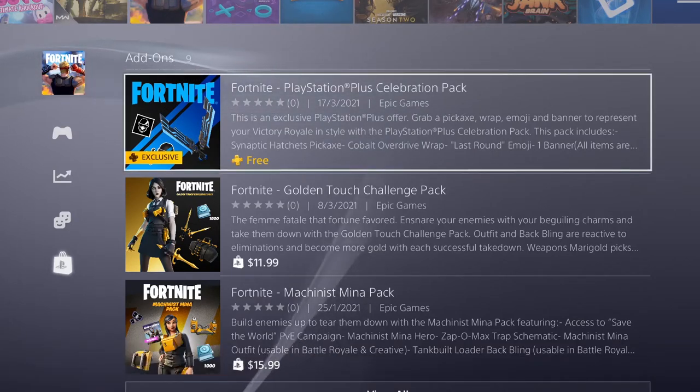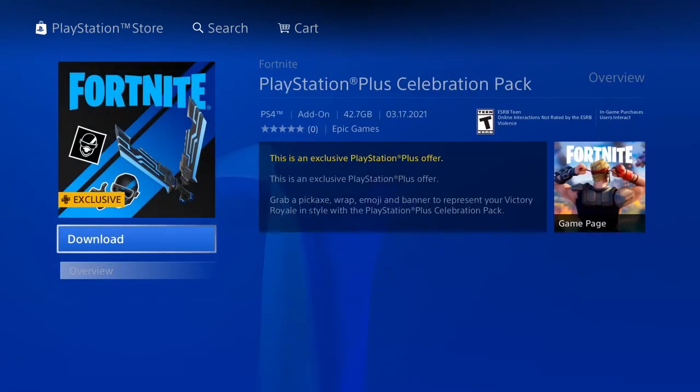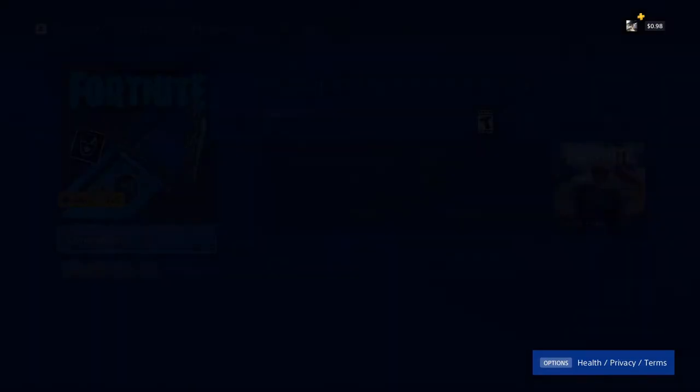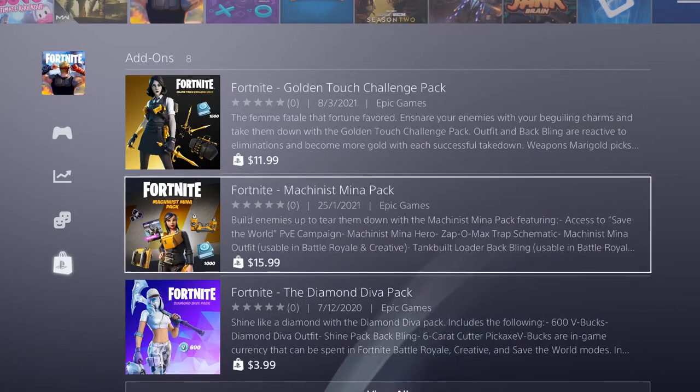I would just recommend grabbing it now. You're going to get yourself a banner icon, an emoticon, as well as these super sick-looking duals — that to me is the highlight, those look incredible. It says 'not available for purchase' but we already downloaded it, so it should be good to go. You know you got it if you don't see it there anymore.